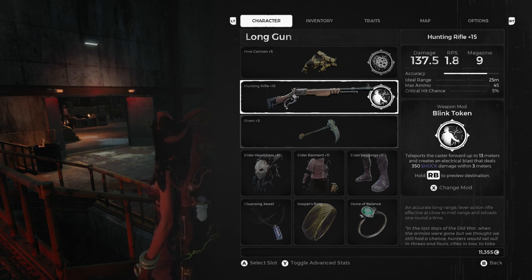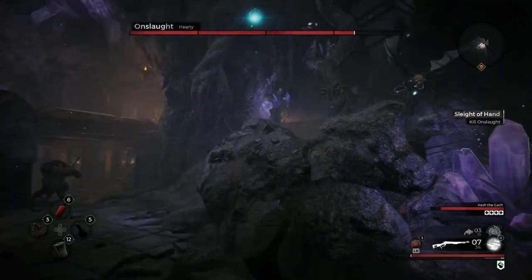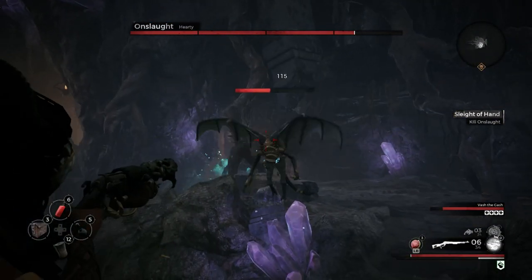The first thing we're going to be talking about is the Blink Token. This mod is amazing — just astonishing. It teleports the caster forward up to 13 meters and creates an electrical blast that deals 350 shock damage within 3 meters. The shock damage does increase depending on weapon strength, and you hold the right bumper to select where you're going, or you can instantly click it to teleport 13 meters straight ahead.